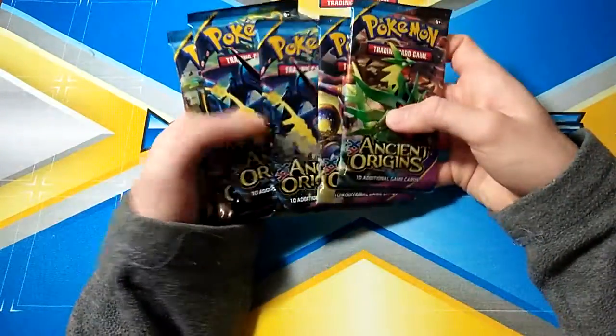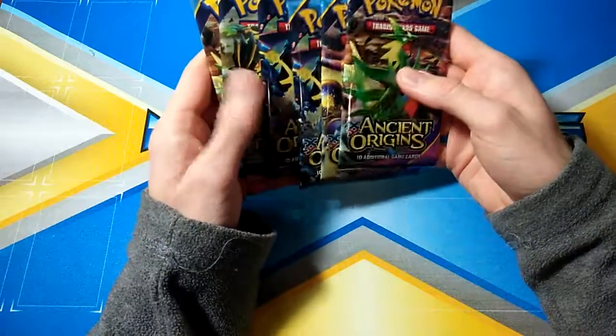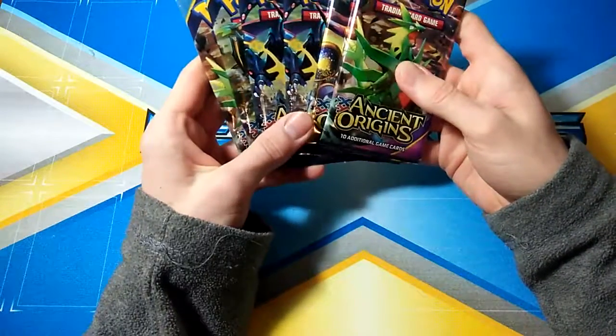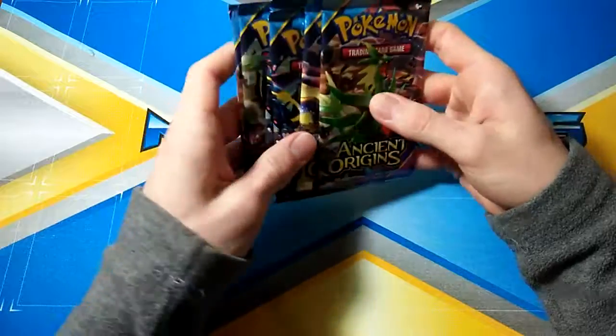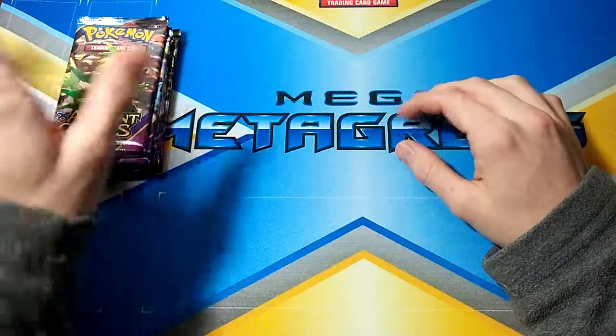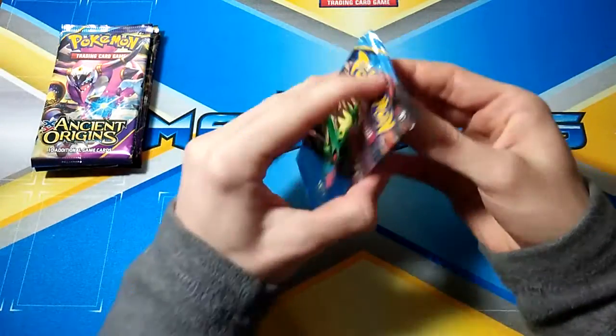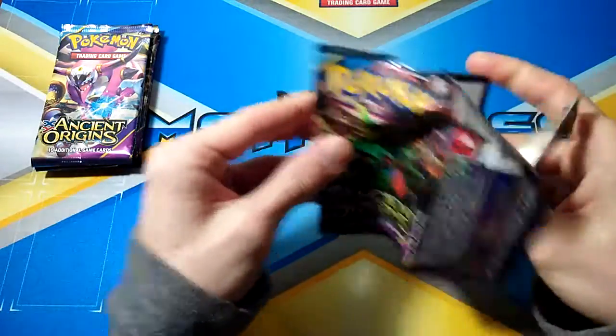This is the first for the channel opening six Ancient Origins booster packs. One fun thing I'm hoping for out of these for sure is the gold-bordered Primal Kyogre and Groudon and all that — I think I need that to complete myself. If you didn't check out yesterday's video I'd also highly recommend that; that was the last pack of magic I've ever seen. Let's get into these Ancient Origins packs.